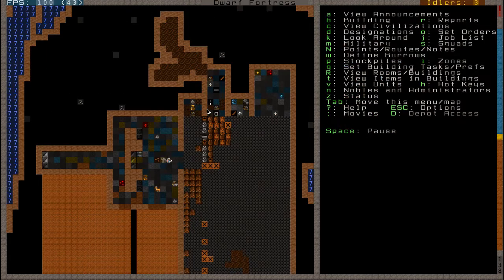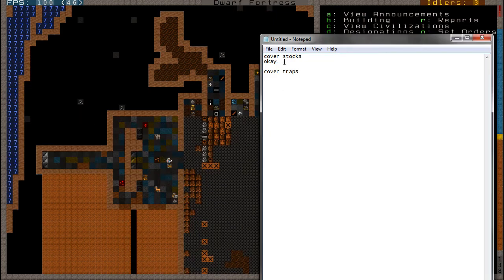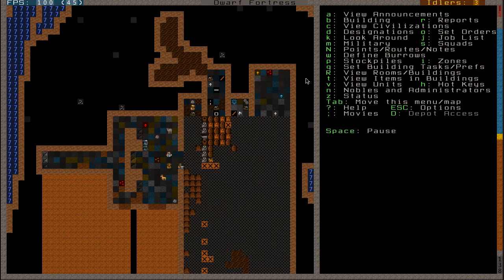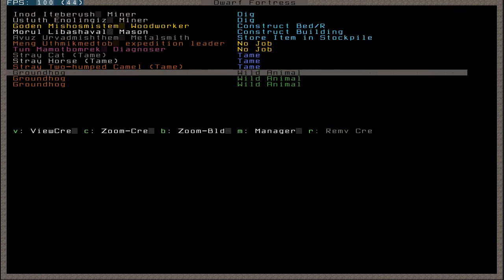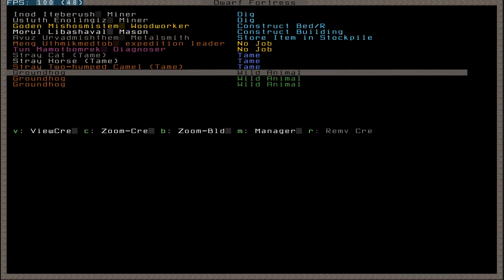So what else do I want to cover? I'm going to go ahead and check what my notepad said. Stocks is covered, we'll delete that. Traps - I'm going to go on to very shortly. But before I do anything, I'm going to go ahead and cover a menu called Units, and the key for that is U. In here it lists all the different units that we have - it has our dwarves, it has any nasty animals. If I saw any animals inside of a cavern it's just a crundle, a troglodyte, blind cave troll, cave spider, loads of stuff.